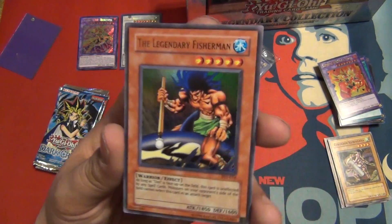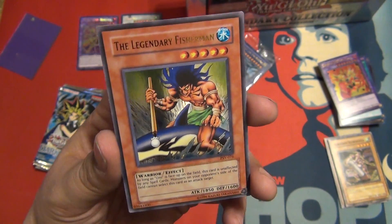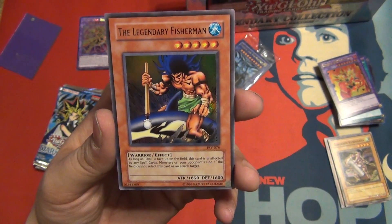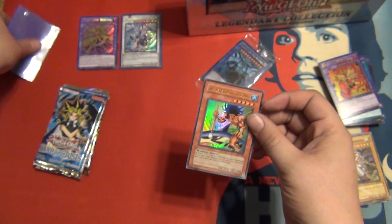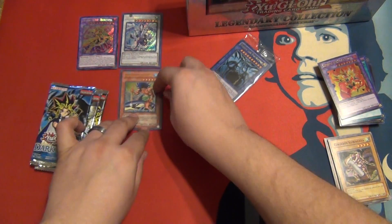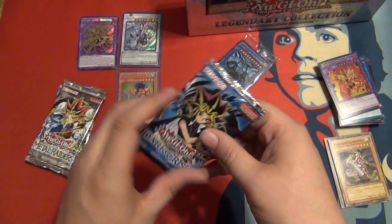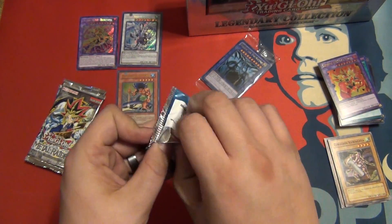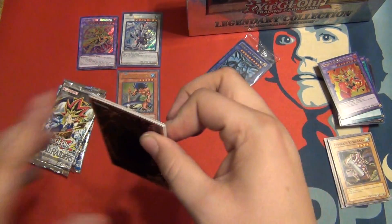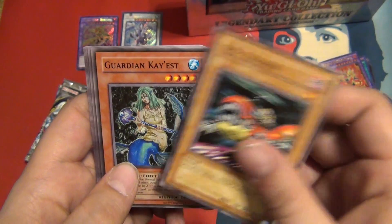That is so sick. I used to want this card so bad as a kid — so bad. He gets the sleeve. So, is that going to be our one holo, our one ultra rare for this? Let's hope not. Let's pull something else. I wonder if they do that on purpose — they weigh these and put one holo in them. DD Trainer, Guardian Keist, Ominous Fortunetelling.